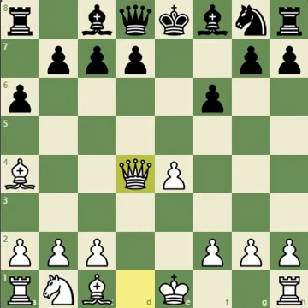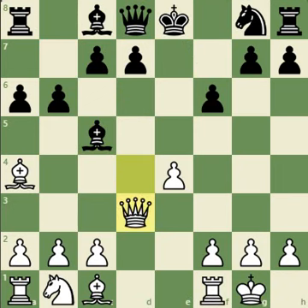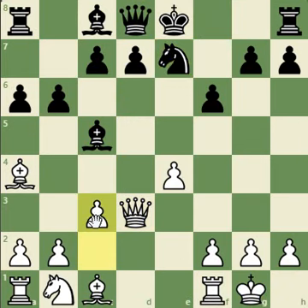Here Qxd4. B6 — the main move was however B5 but black misses it. Castle, Bc5 attacking the queen, so queen goes to Qd3. Nxe7, c3 — because I would like to make room for my bishop to come to c2 when there is an attack.